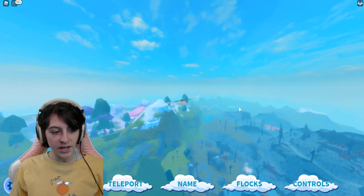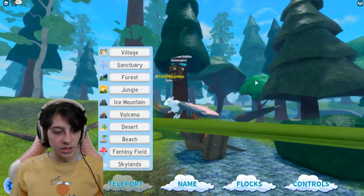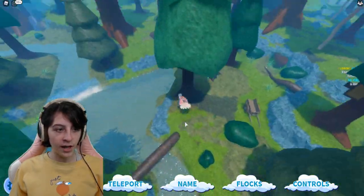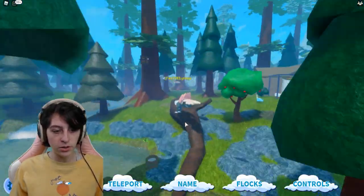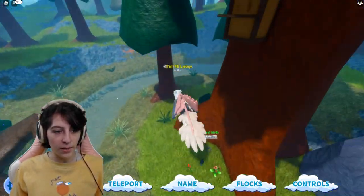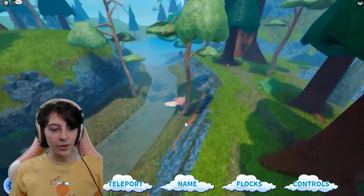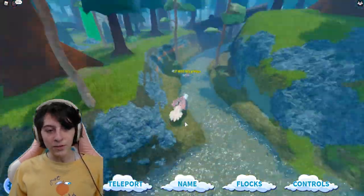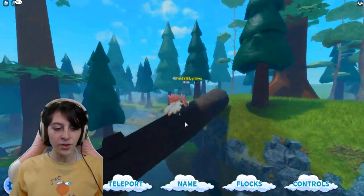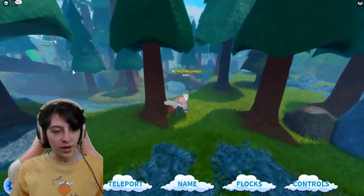They also said there's a new river added to the forest area, so I'll teleport there. I'm not entirely sure which one is new since there's already been a river. But this one definitely looks new — it's a lot cleaner, it goes quite a long distance, and I haven't seen it before. So this is the new river in the forest, and there's also a lovely log to walk across as well as a giant tree branch going over the river.